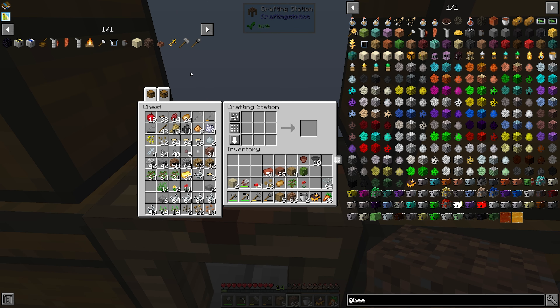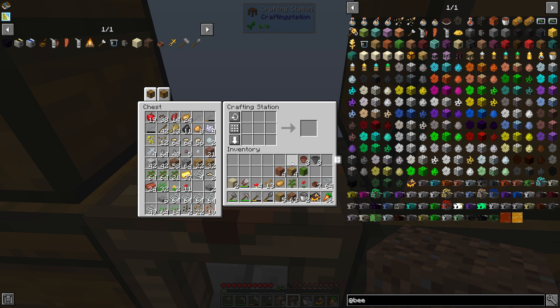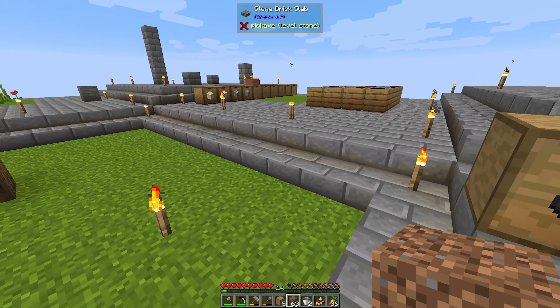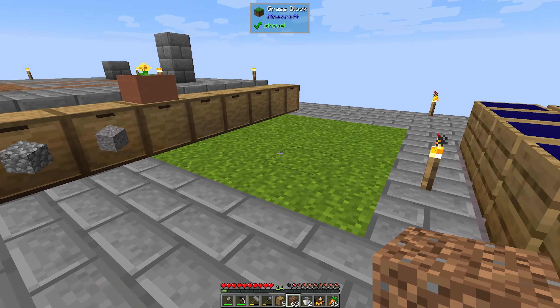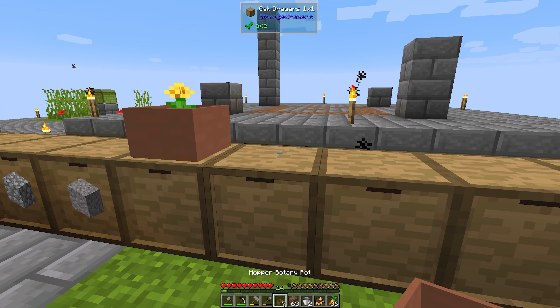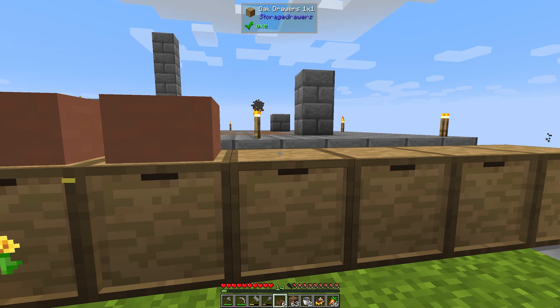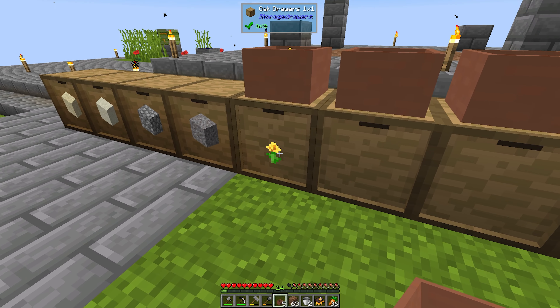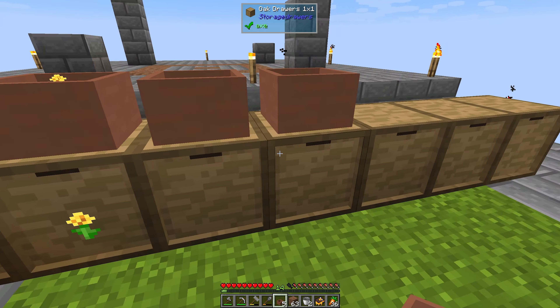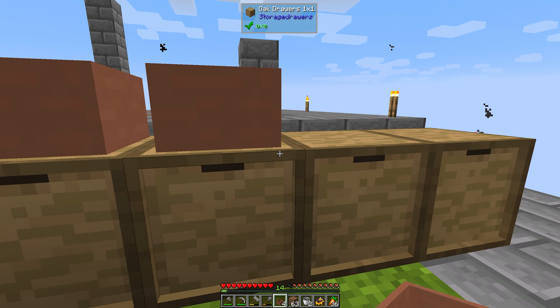Let's make ten of those and ten of that — nine there we go. I could only make seven; I didn't have enough bricks. Making clay is quite an ordeal. Let's drop these and it looks like that worked — we got flowers in there. We got one, so it's like a percentage chance.